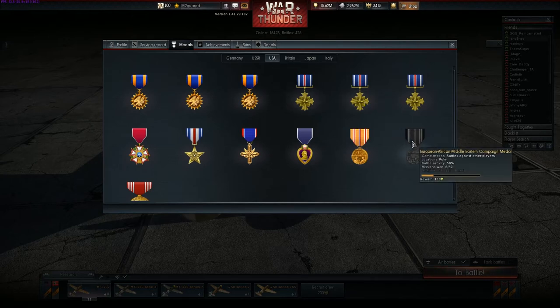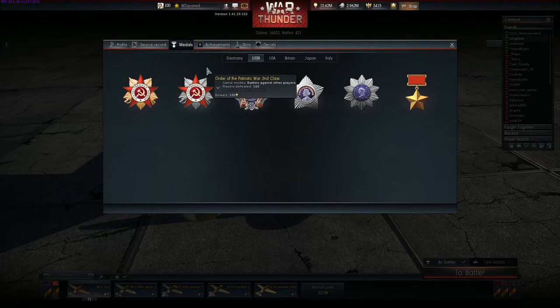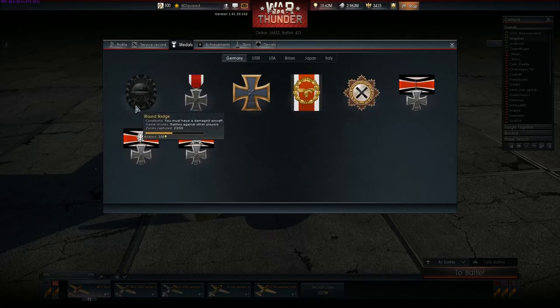USA has its own Ruhr-dependent, location-dependent medal that I haven't quite earned yet. USSR — I've got all those done. And Germany, I'm missing one. If somebody could please explain to me in the comments — they have this one called Wound Badge. Apparently I'm 23 out of 50 on the way to get it, and it says battles against other players; you must have a damaged aircraft. Well, I've had many damaged aircraft, so I'm not exactly sure what the conditions are. Since I've been playing War Thunder a year and change, I've done 23 things out of 50 that qualify. So somebody please explain that to me.